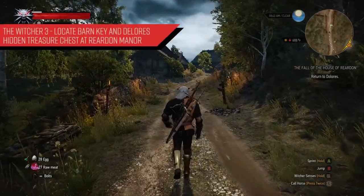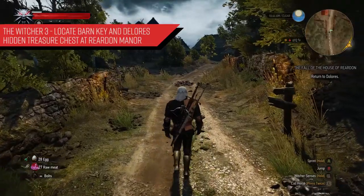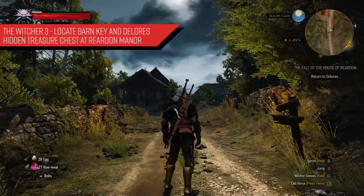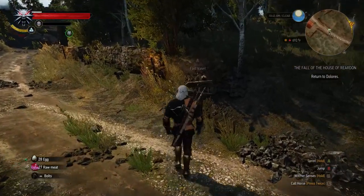What's going on everyone? In today's video for The Witcher 3, I'm going to give you guys a few tips on how to locate the barn key and Dolores' hidden treasure chest, as well as a few other things when we're at Rare Dawn Manor. Most of this takes place during the quest 'The Fall of the House of Rare Dawn.'